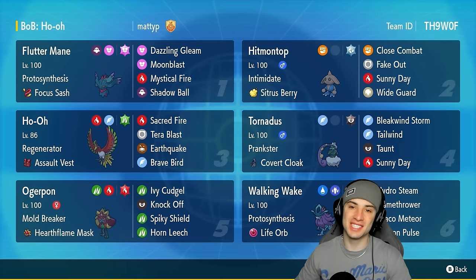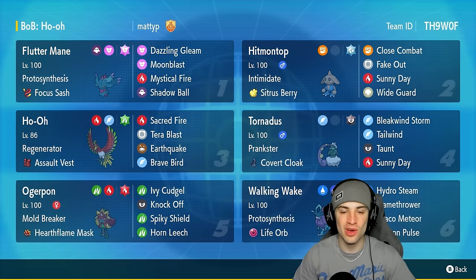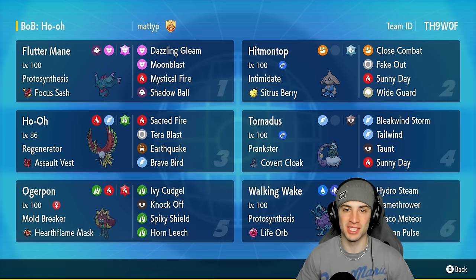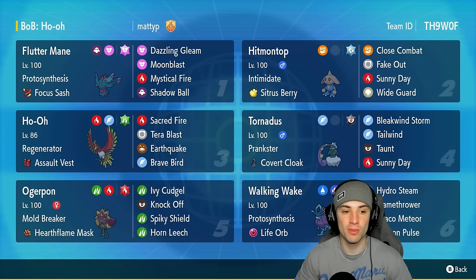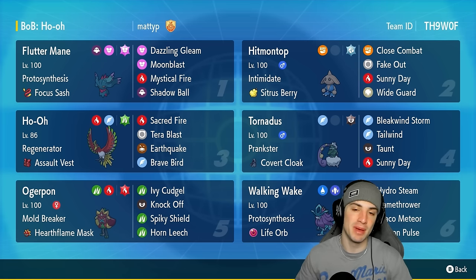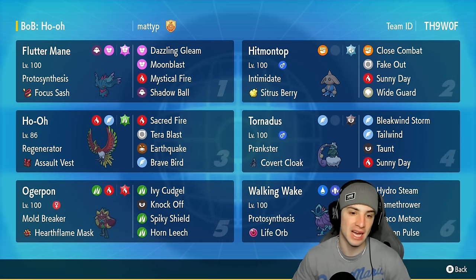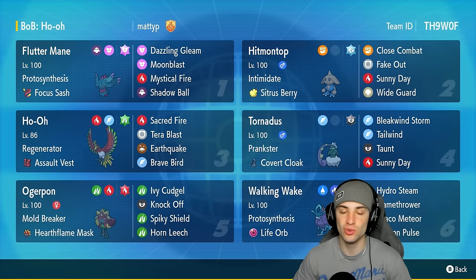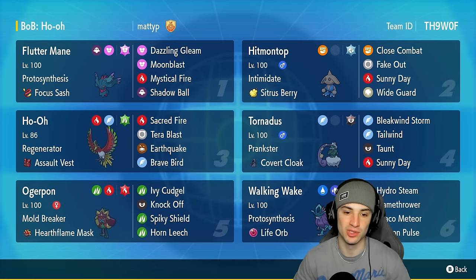What's going on YouTube, Jeans here, welcome back to the channel. In today's video we are rocking out with the Gen 2 box art legendary — we got ourselves a Ho-Oh team for Regulation G. Ho-Oh is very bulky, hits decently hard, has the great ability Regenerator, and it's rocking the Assault Vest to be a bit bulkier on that special defensive side. Its typing — Flying and Fire — gives us access to Sacred Fire and Brave Bird, our bread and butter moves for big time damage.